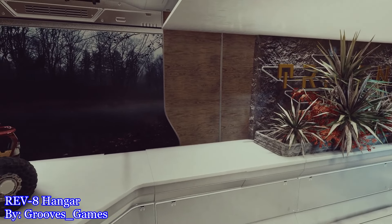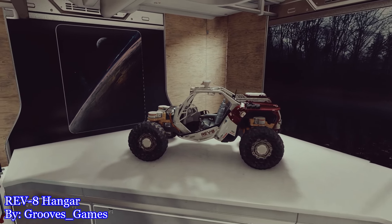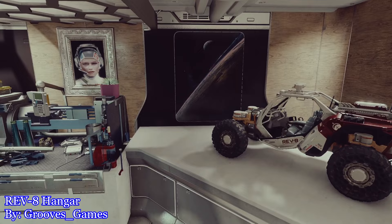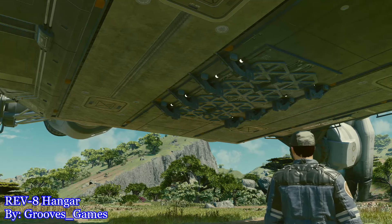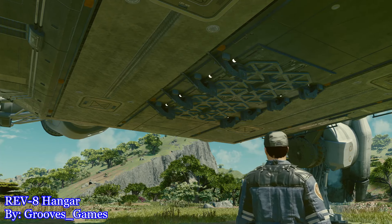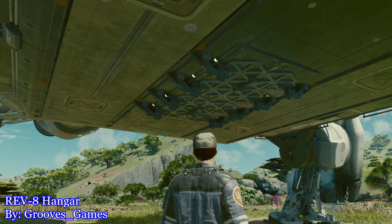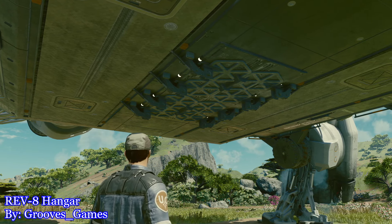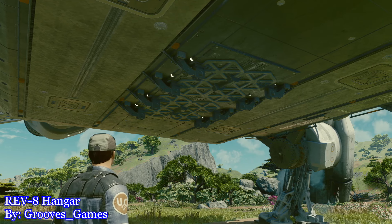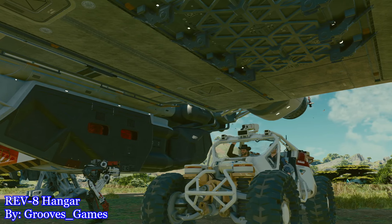Each habitat is thoughtfully equipped with top-tier amenities and elegant designs ensuring an unparalleled travel experience for discerning captains. The workshop is a versatile space furnished with an extensive range of specialized workbenches, each tailored to accommodate the diverse needs that may arise during your travels. Beyond this, it features an innovative automated Rev-8 deployment and retrieval system designed to streamline the process of managing your Rev-8 without the hassle of manual parking. In contrast, the hangar functions primarily as a secure transit space for your Rev-8, prioritizing its safe and efficient transport.